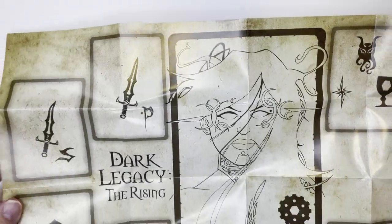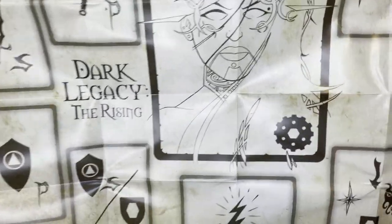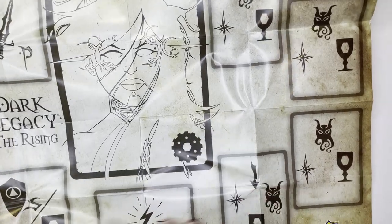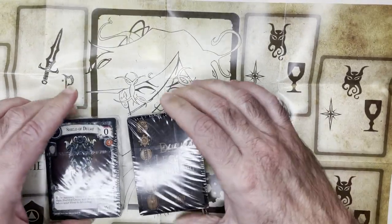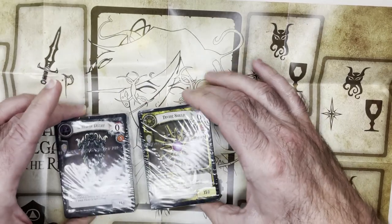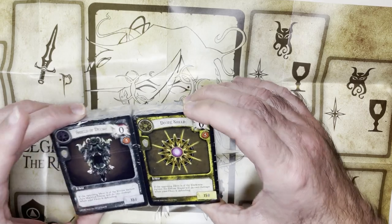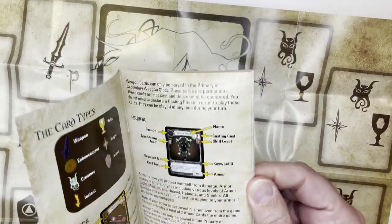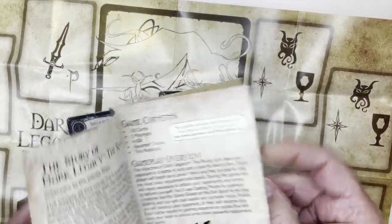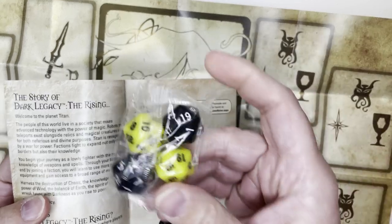Looking at the play mat, there's maybe armor placement — I see an SP indicator. Probably a deck and discard zone here, and some token marker areas. Looking at the cards generally, this says Armor — I'm not really sure which is which yet.